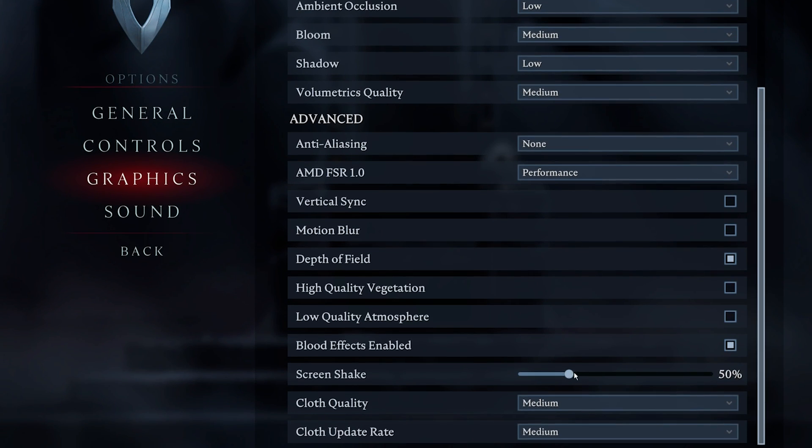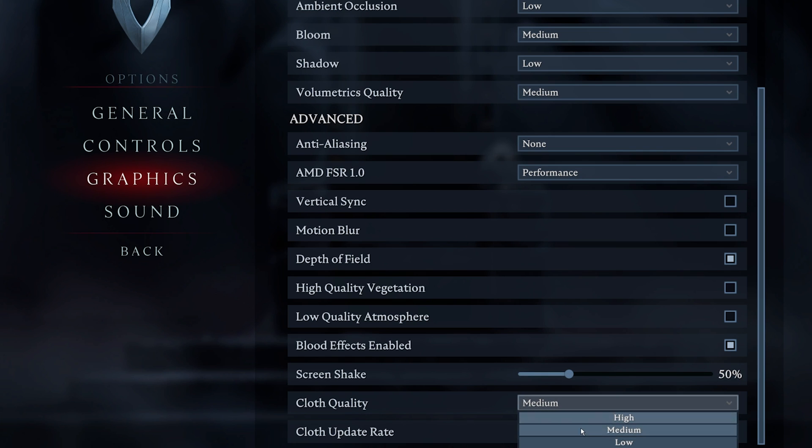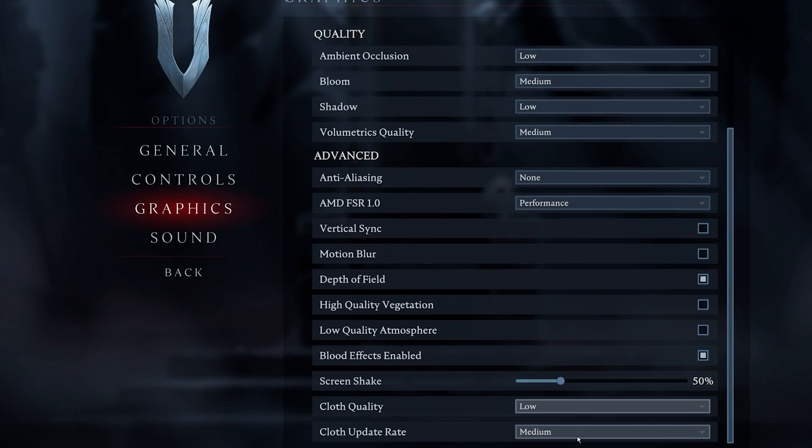I prefer to lower the screen shake option to 50%, and set the cloth quality and cloth update rate to medium. These last two settings can have a lot of impact on your graphics card performance. In case you notice any lag, make sure to lower the cloth quality setting to low first.